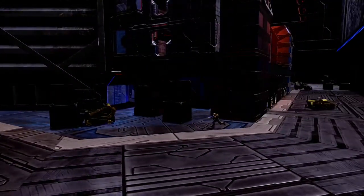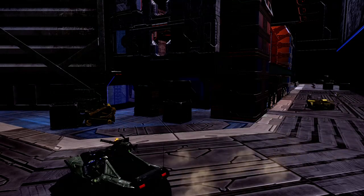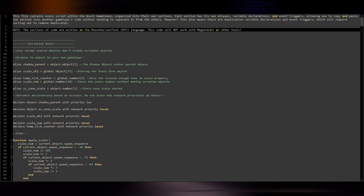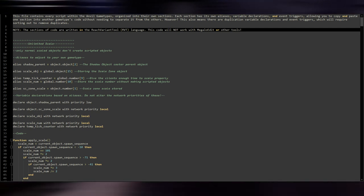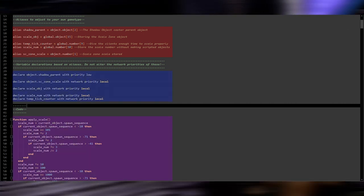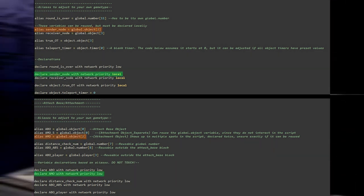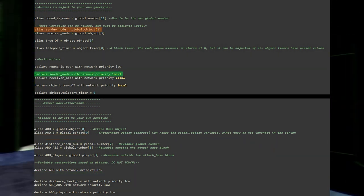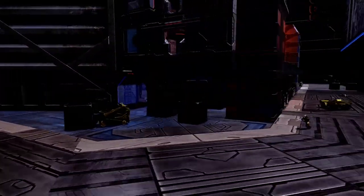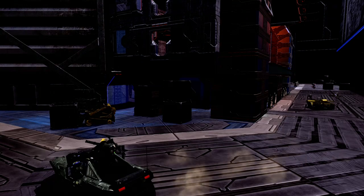Alongside talking about the new and changed features in this update, I also want to talk about some things being released alongside it. First of all is a script file containing all the Anvil game type features, properly organized. These can be used to add to your own game types as you wish. Each feature has its own aliases, variable declarations, and so on. Copying them all at once will cause some duplicate declarations, but you just have to delete or comment those out and the code will compile. You can also change out the variables through the aliases to avoid any variable conflicts.